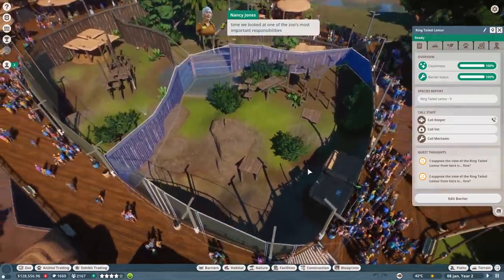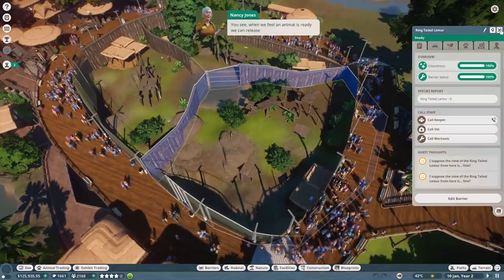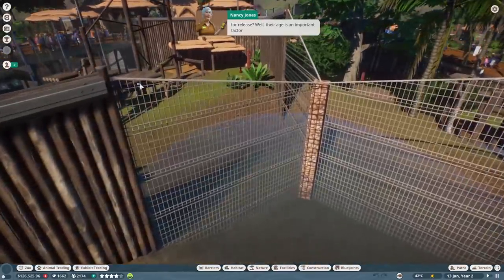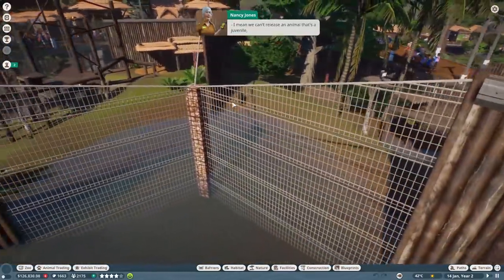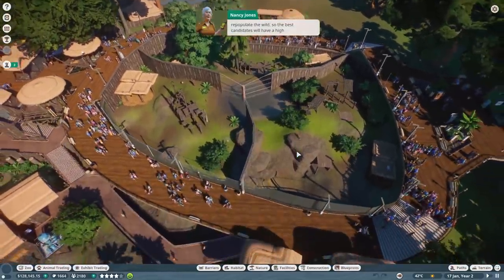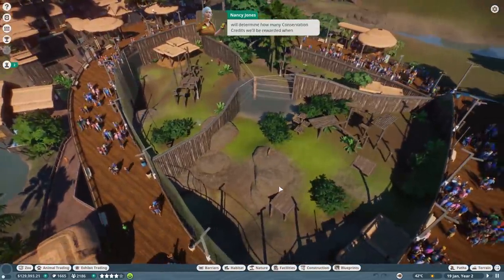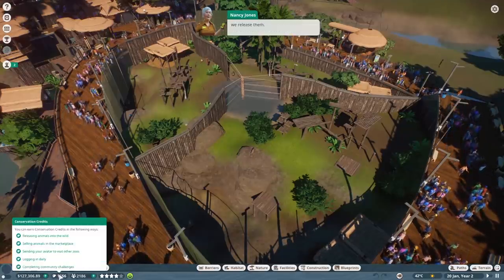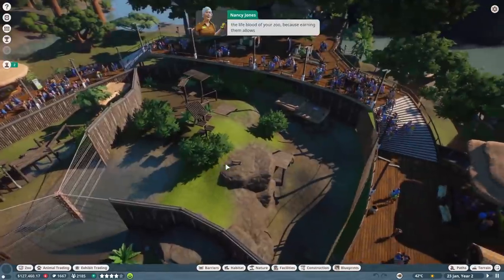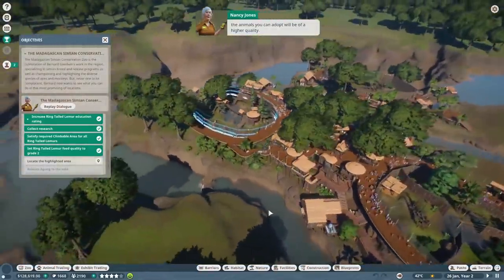Now it's time to look at one of the zoo's most important responsibilities - releasing animals into the wild. When we feel an animal is ready, we can release them. What makes an animal a good candidate? Their age is an important factor - we can't release a juvenile, nor one that's gotten too old. They'll also need to be fertile, since the idea is to repopulate the wild. The best candidates will have a high fertility gene, and together age and fertility determine how many conservation credits are rewarded.